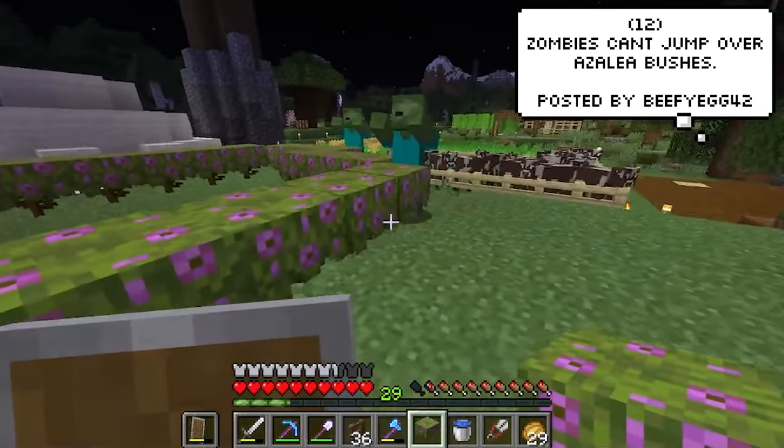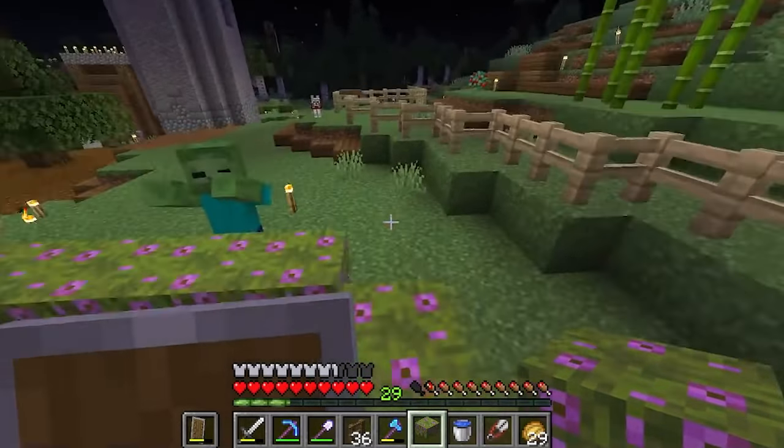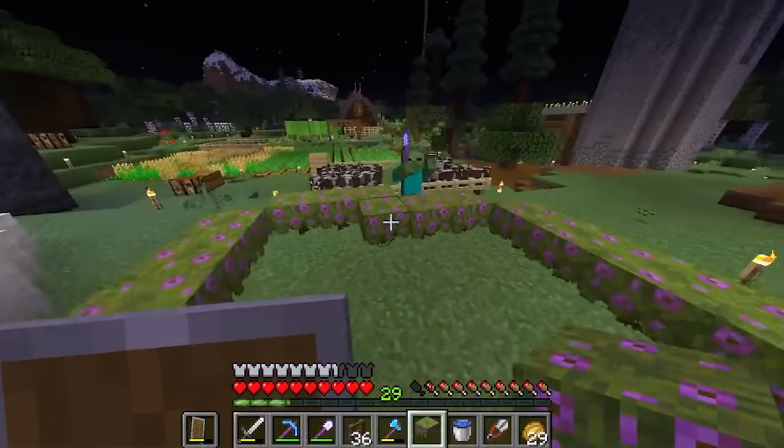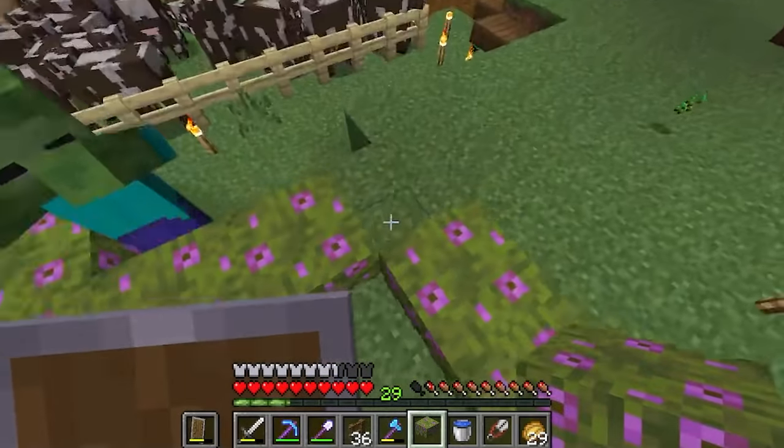In case you didn't know, in Minecraft 1.18 there's a bug that basically makes zombies refuse to jump over azalea bushes. And yes, it works for baby zombies too. So if I were you, I'd invest heavily into these bushes — at least until they're patched.